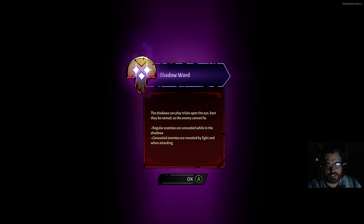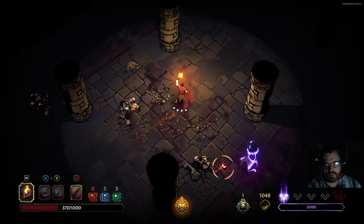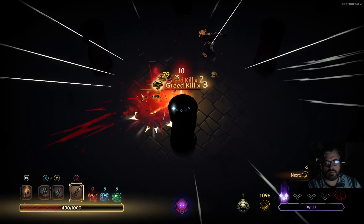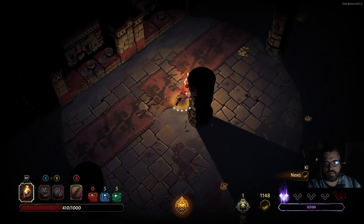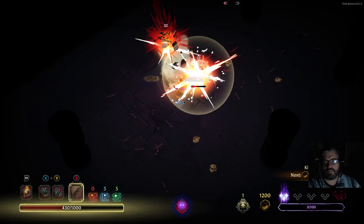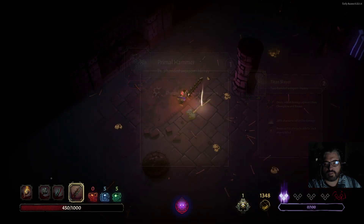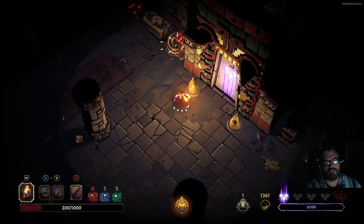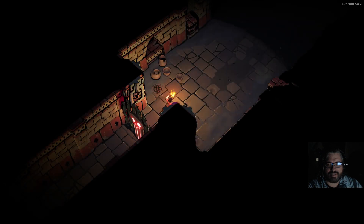Oh, this is terrible for melee — enemies concealed in the shadows, revealed by light or combat. Let's start by setting them on fire. We need to be getting as many sword kills as possible, although it's not increasing my health a ton — every little bit counts. Corruption won't take me down to negative, we know that now. I can't play with chests anymore — it's like I forgot what dungeon I'm in. Everything is trapped.